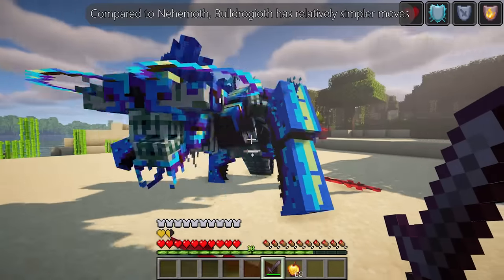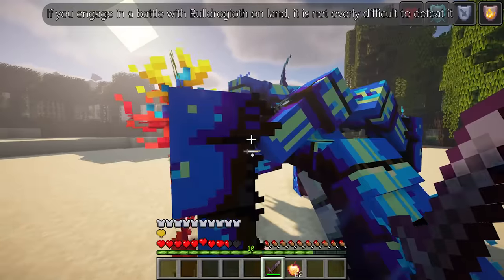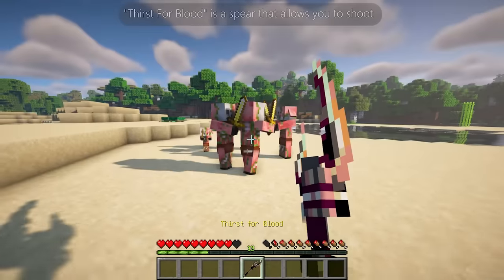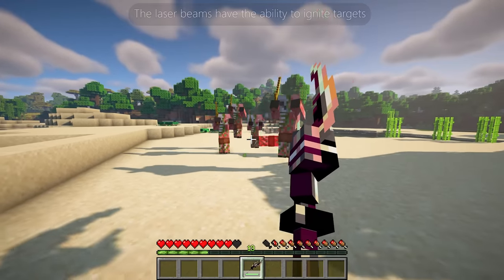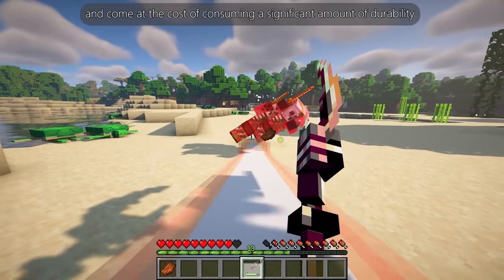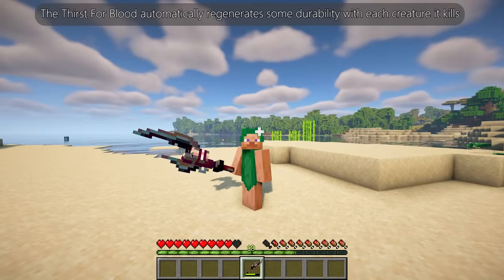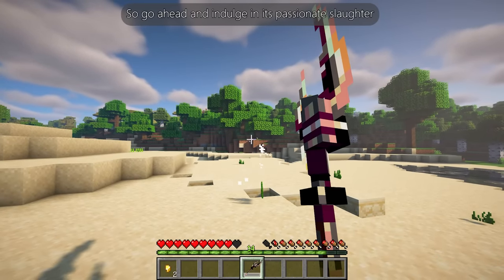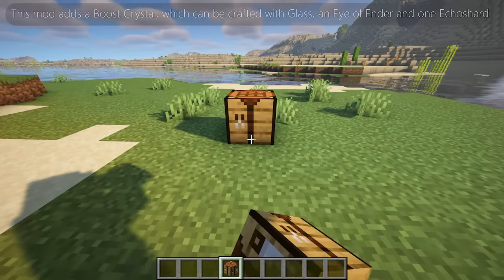Compared to Nihimoth, the Buldrogyath has relatively simpler moves — if you engage with it on land, it is not overly difficult to defeat. Thirst for Blood is a spear that allows you to shoot Nihimoth's laser beams when you right-click with it. The laser beams can ignite targets but consume a significant amount of durability. However, unlike other weapons, Thirst for Blood automatically regenerates some durability with each creature it kills.